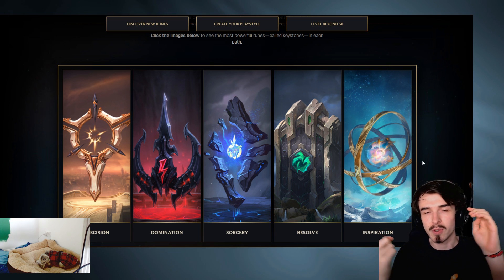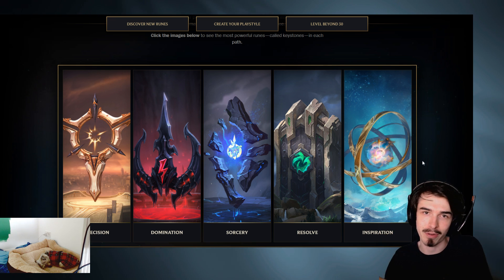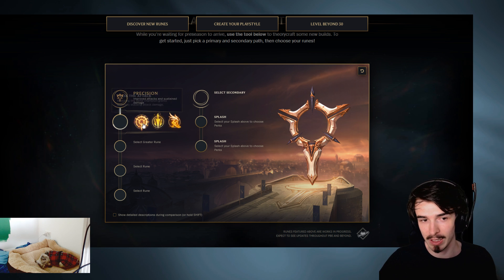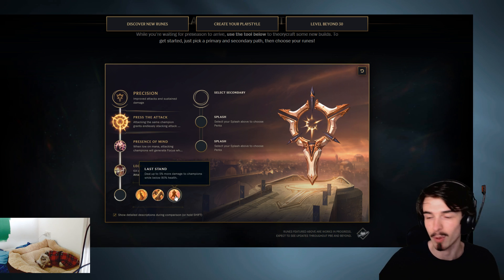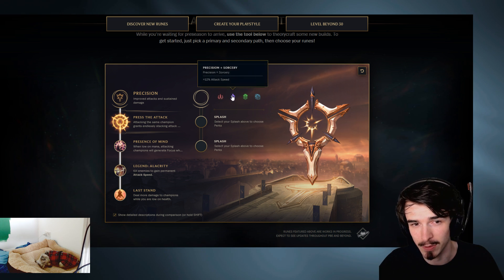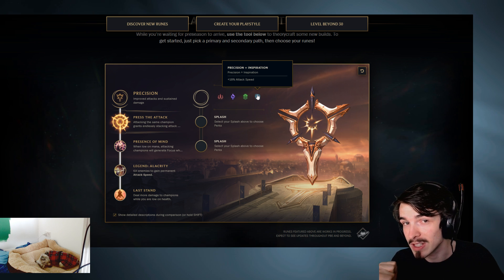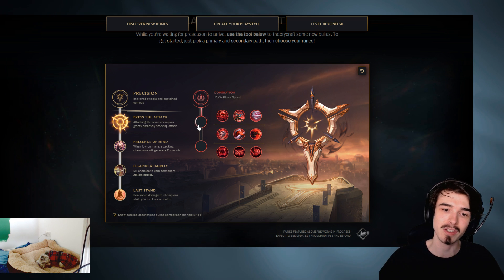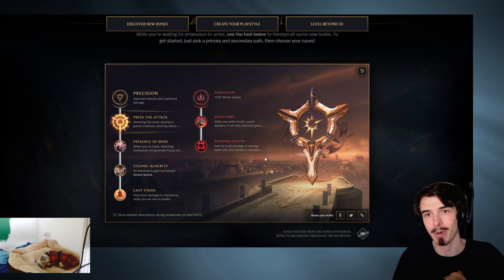So you choose one of three keystones, then choose one of three greater runes, then another greater rune out of three, then another greater rune out of three - and that would be your main tree. For example, let's say we want to do Precision - these are your keystones, we'll take this keystone. Now we have these options for greater runes - I'll take this one, this one, and this one. That's your main tree. Then you get to dip into the other trees you haven't touched yet, and you also get a little bonus stats. For instance, combining Precision plus Domination gives me 12% attack speed. I don't get access to the keystones from the secondary tree, but I do get access to their greater runes - and I get to choose two out of nine, not three. So I can choose this one and that one - boom, that's my rune page sorted.